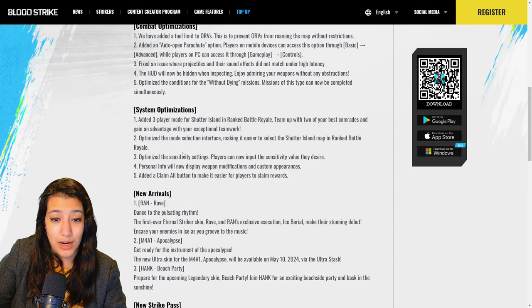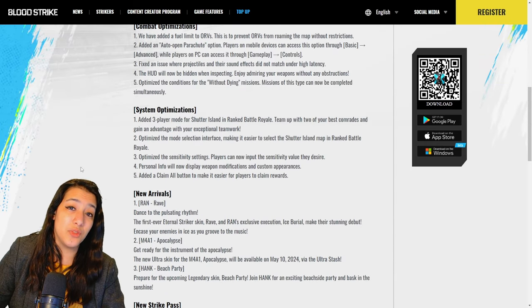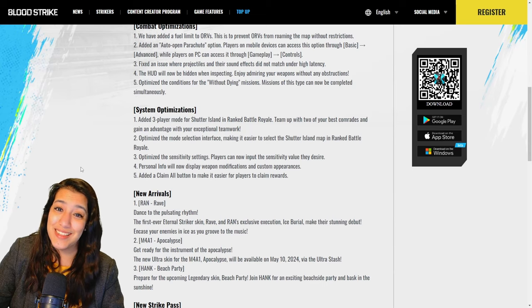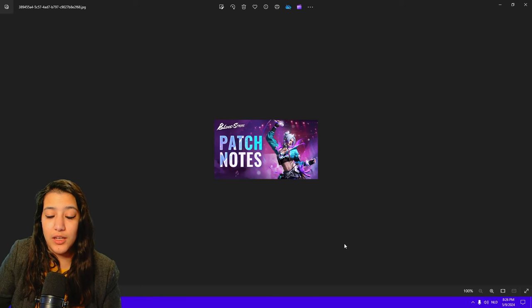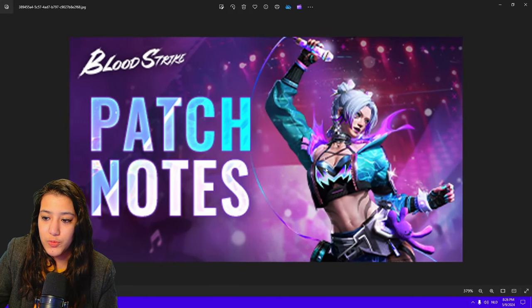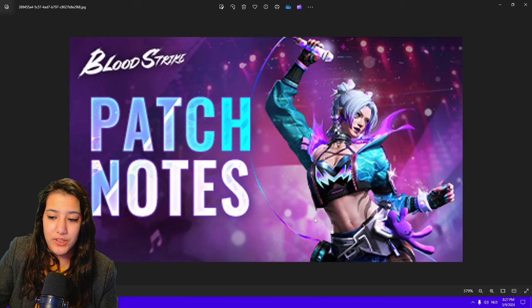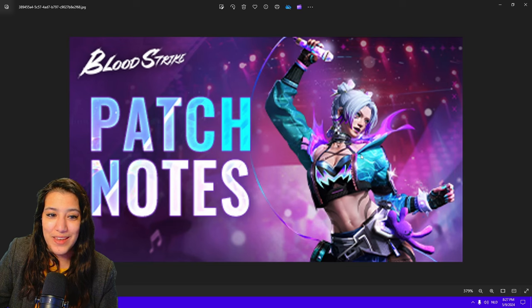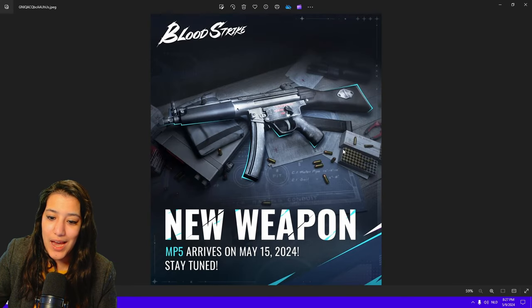There's a new Striker Pass with a lot of new cosmetics — we'll be grinding again for a whole month. There's also going to be a season reset, so for people looking to grind leaderboards, now is your time to shine. Let's have a look at the Rave skin — it looks really really cool, very flashy. People will spot you out easily but it still looks good. The new MP5 arrives on May 15th — have a look at that, it looks super nice.